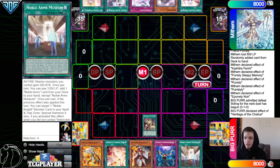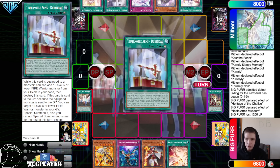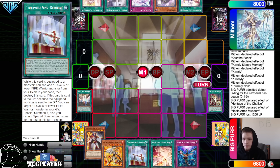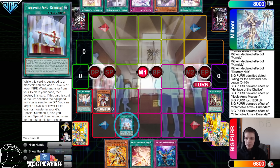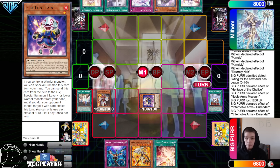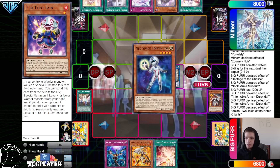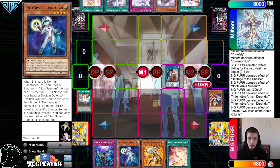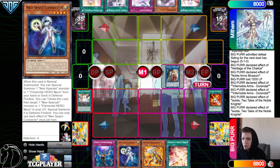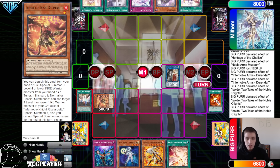Heritage of the Chalice — go search out Museum. Activate Museum, pay 12, go search out Durandal. Normal Summon Magius, Durandal effect to destroy and go search for Fire Flint Lady. Summon out Fire Flint Lady. Link those off into Assault. Assault effect, grab out Connector for follow-up. And then Assault effect to go dump just one — dump Phoenix Blade, bring out the Ricardito.